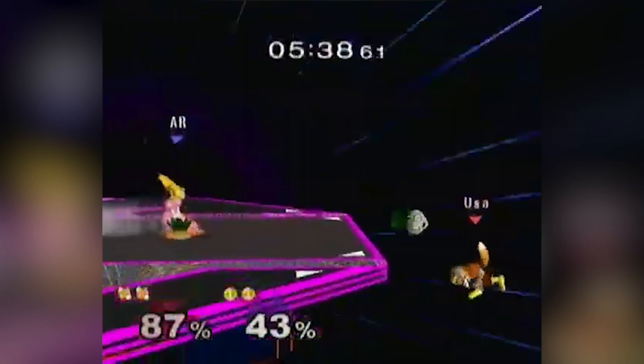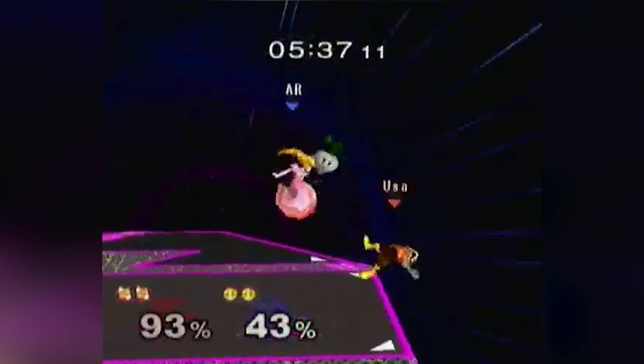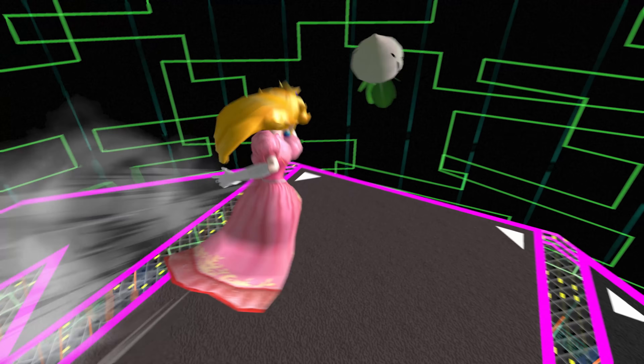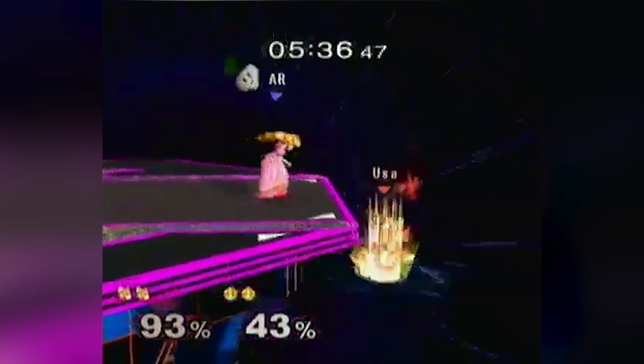Armada concedes ledge with a turnip in hand as his first item throw misses, then jump throws the second turnip with his back to Mango. Armada's back being turned to the ledge is somewhat relevant here, as Peach item tosses travel slightly farther when she's turned around. This turnip catches a ledge jump from Mango, and a failed edgeguard from Armada gets Mango out of trouble, but only temporarily.